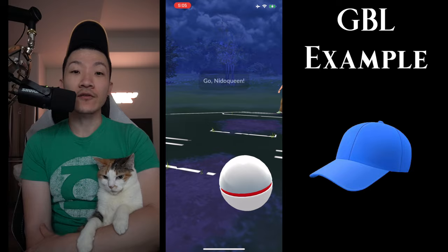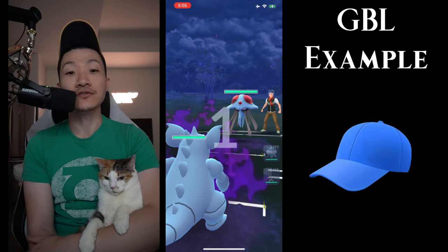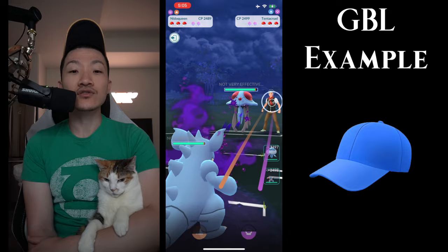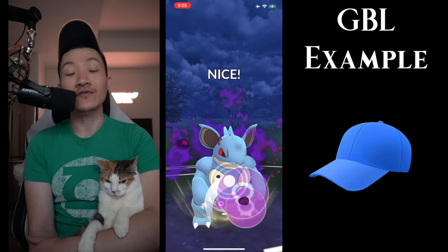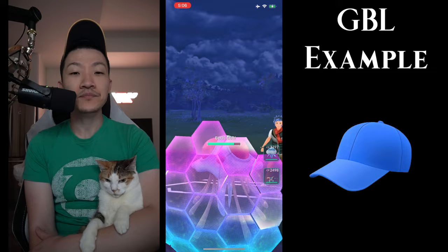Looking at this specific battle in Ultra League, I'm going to play it on regular speed to really dive into the nitty-gritty details. Shadow Nidoqueen into Tentacrul — the most important thing about knowing charge attack priority is which Pokémon win it and what the counts are for specific moves. I know Tentacrul gets to their Scald at the same time I get to my Earth Power, so I end up baiting with my Poison Sting.